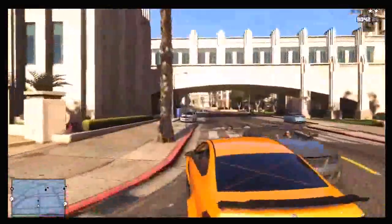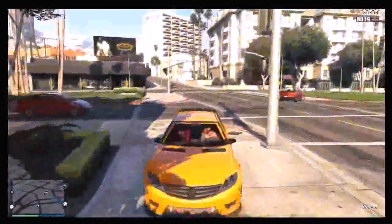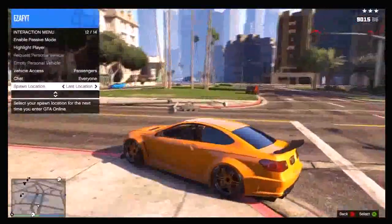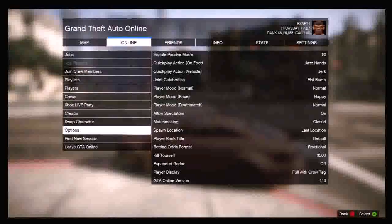As you can see, I just killed a cop and got three stars automatically. Now once you've done that, you want to come to where I am and change the spawn location to last location. Just press Start and I'll show you in the main menu there as well.